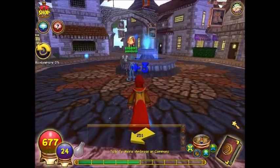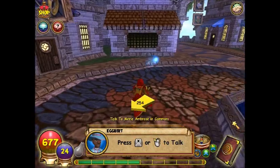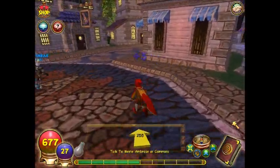Today, just at the beginning of the episode, we're going to be covering something, which is this man here, Egbert, who I just walked past to grab a mana wisp.